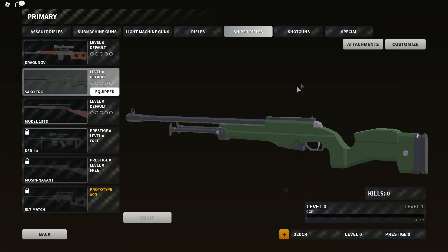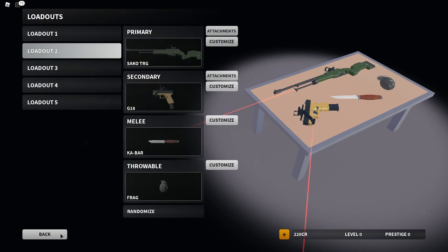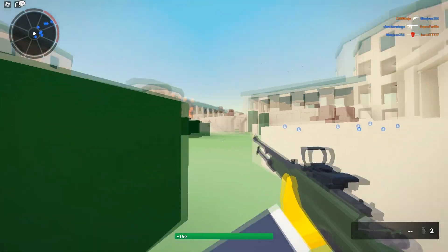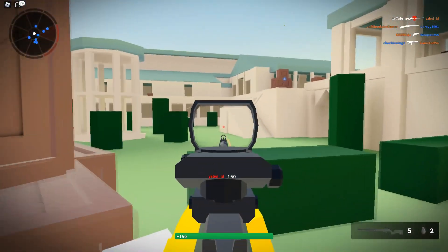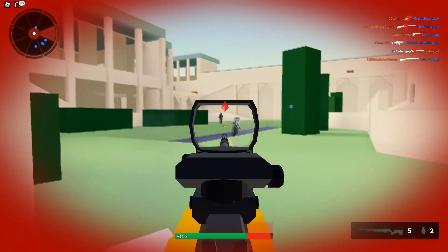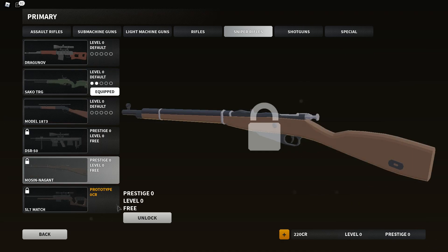Let's go ahead and put on some attachments — you can actually put a regular scope on this. So let's say the Coyote sight as well as a laser — just the tactical laser. Let's go ahead and dive right in. Is that guy way off in the distance? Hit marker. I don't know how I feel about the Coyote sight on this. Maybe I'll put on the other magnified one. Got him right quick. I really want to barrel stuff someone — just throw my rifle into their face and shoot and see how accurate it is. It seems like the Mosin is definitely something to check out.